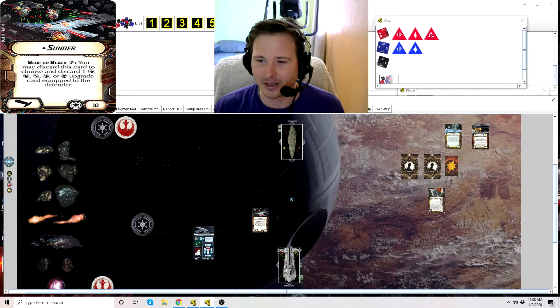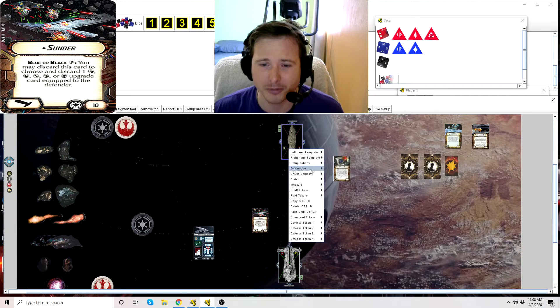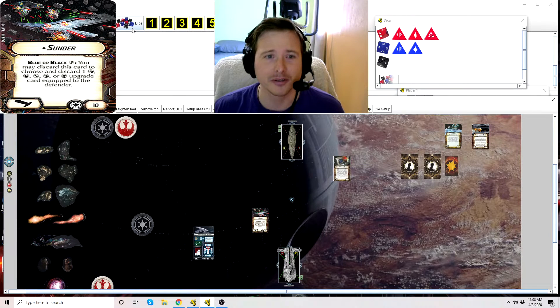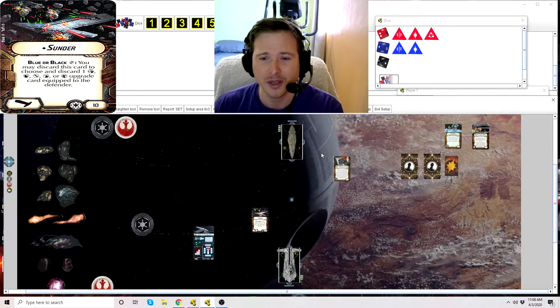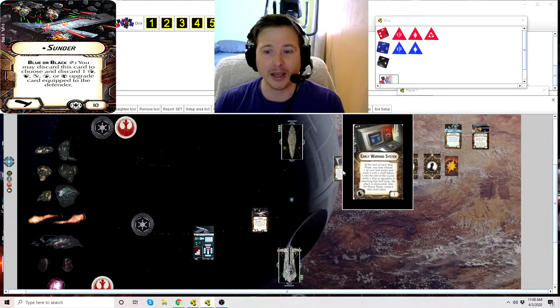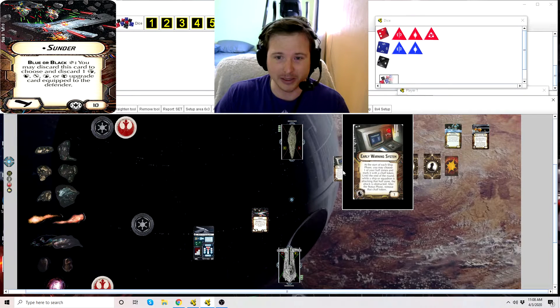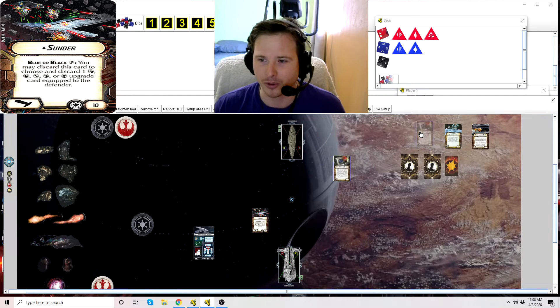What about something like Early Warning System? What happens to the chaff token on that? The piece comes with a chaff token you put on the ship to mark the whole zone. If you do rip off Early Warning System, the chaff token remains until the end of the round and is then removed. So removing Early Warning System doesn't immediately take the chaff token off — it sticks around for the rest of the round and then it's pulled off.